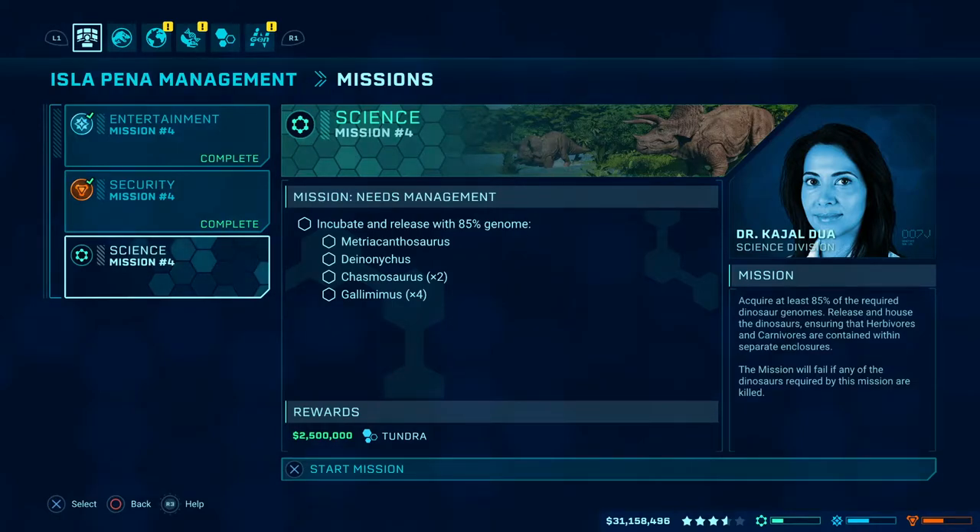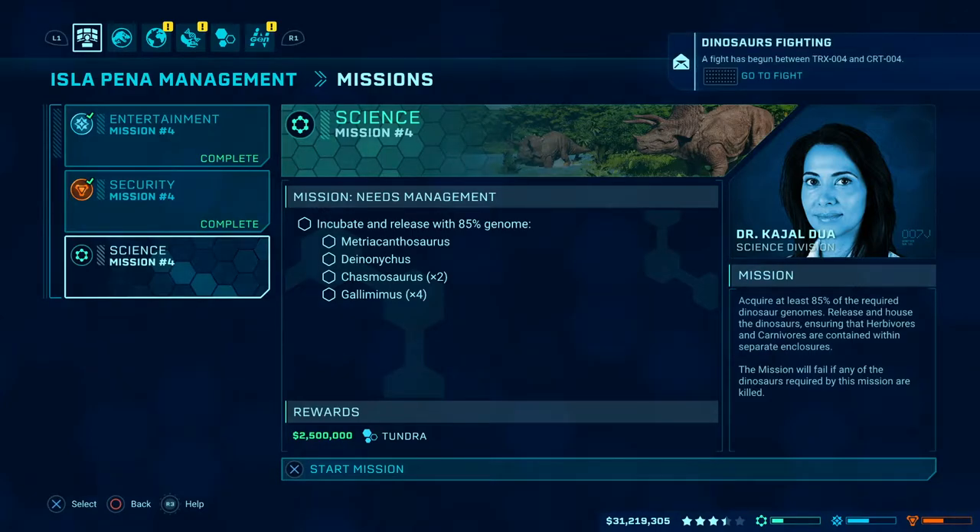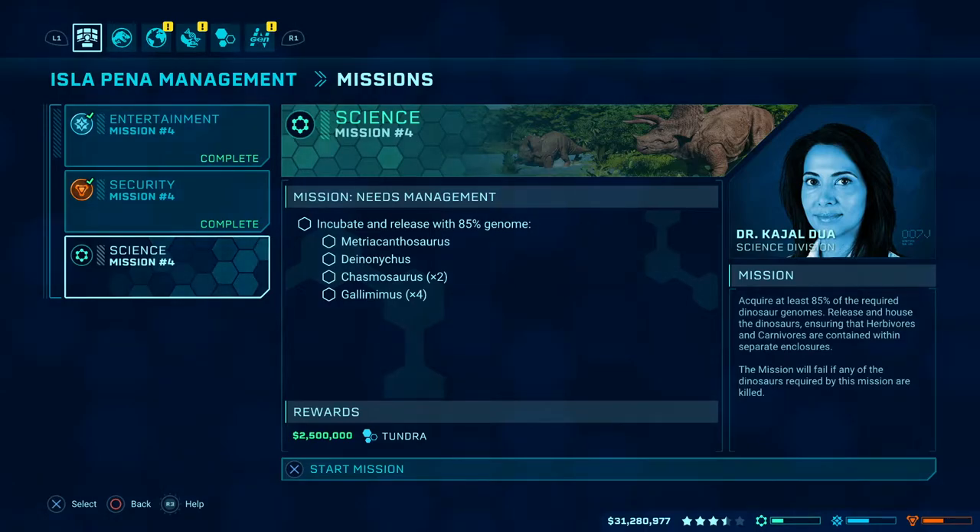Hey everyone, we've got more Jurassic World Evolution action and this time it's science mission number four: needs management. I need to incubate and release with 85% genome Metriacanthosaurus, Deinonychus, Chasmosaurus, and four Gallimimus. So this is going to be a lot of releasing. We're going to need to make sure we've got pens all set up, but let's take a listen to the lovely Dr. Kajal.